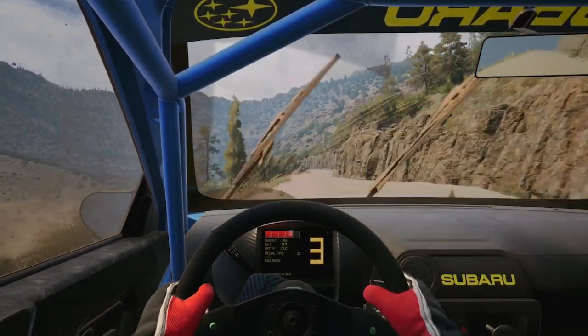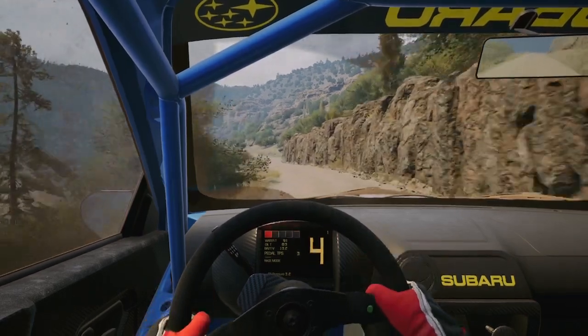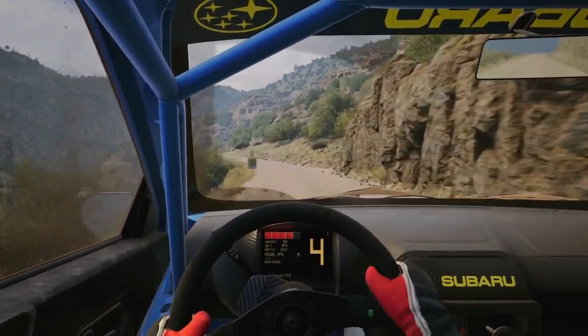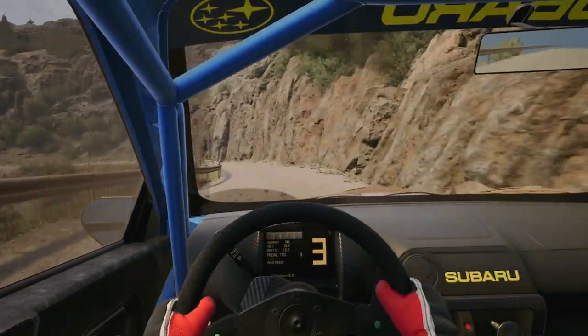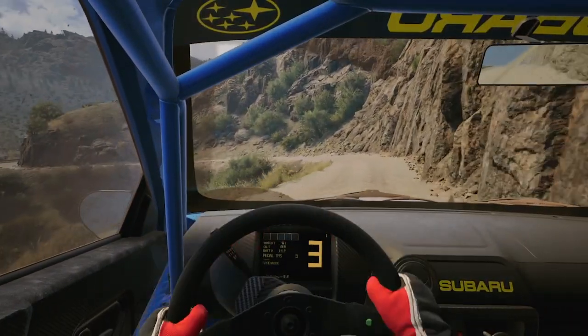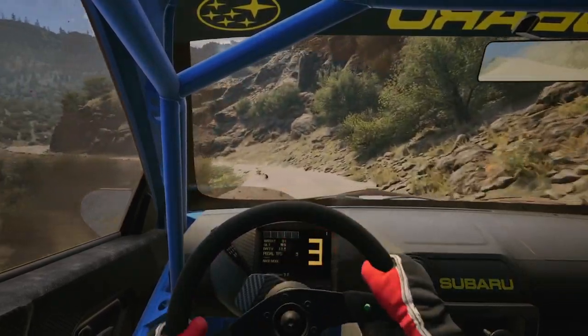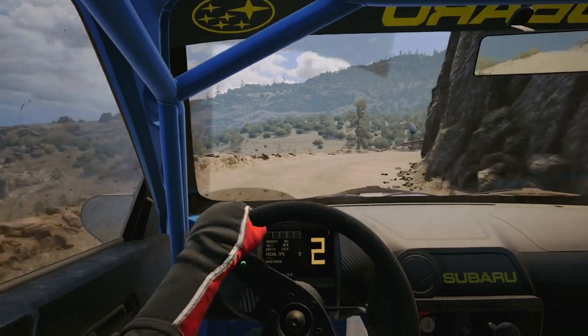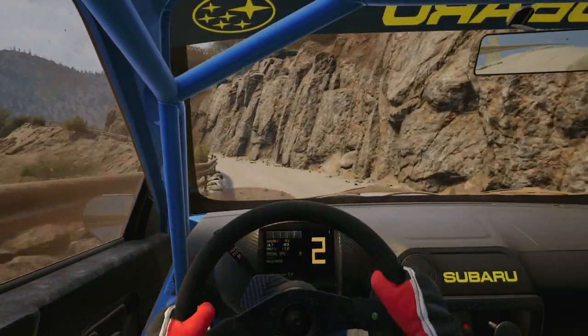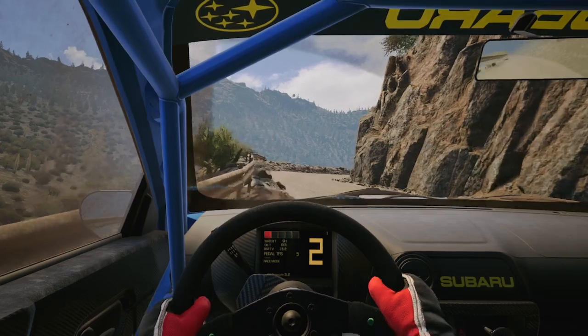Six left. Keep in. 40. 60. Six left. Slowing. 60. Caution. Four right to the crest. Tightens. Don't cut. Into four left. And three left. Long. Tightens. Don't cut. And one right. Long. Tightens. Narrows. And three left. Opens. To square right short. Into six left.